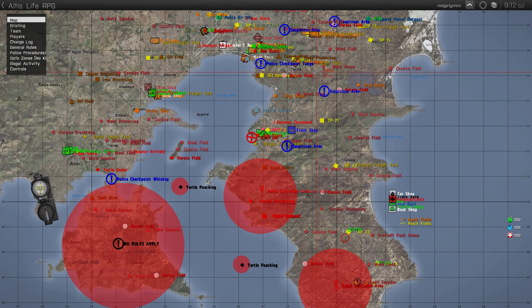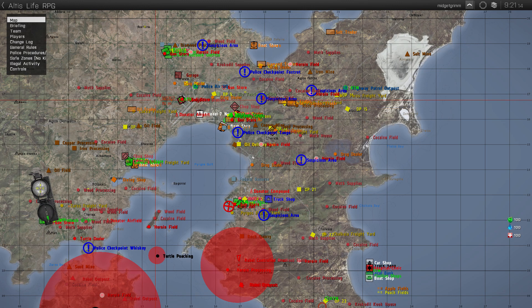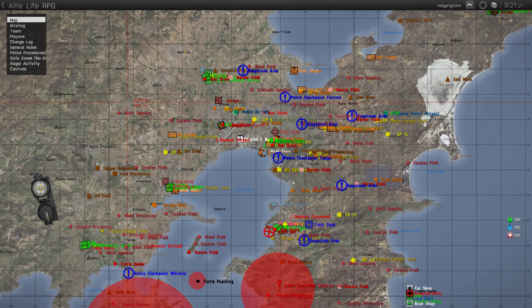The server's only been up not even a full week, so I'm still debugging. When more people get on I can find more bugs. I'm going to put some more towns down here along the ways for rebels, but there's plenty of shops and plenty of drugs — lots of coke, weed plants, weed fields.